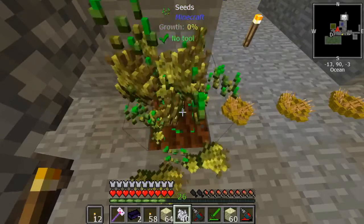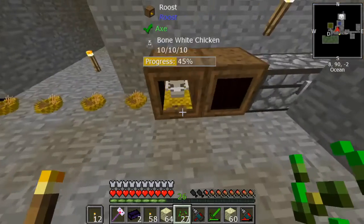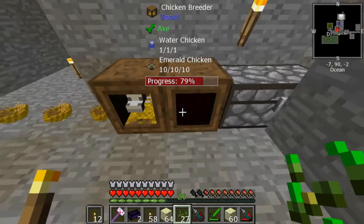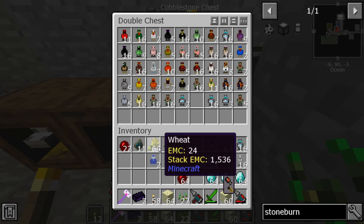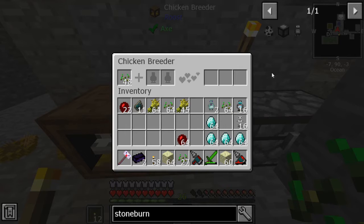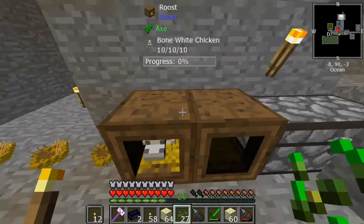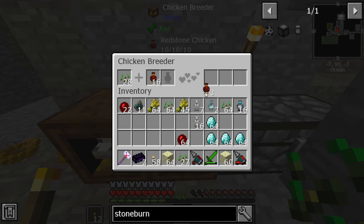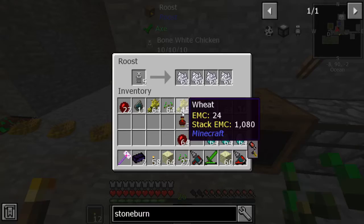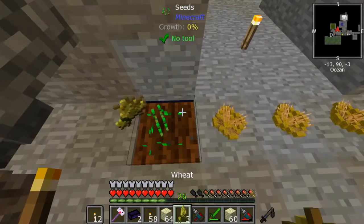Something about Project Ozone 2 Kappa mode hits different. I think that's why I'm so obsessed with Ozone 3. When 1.10 came out I became so obsessed with Refined Storage — that was like my drug. I would prefer Refined Storage over AE any day. Oh god, that's the wrong chicken — oops. But yeah, I would rather have Refined Storage over AE any day, for sure.